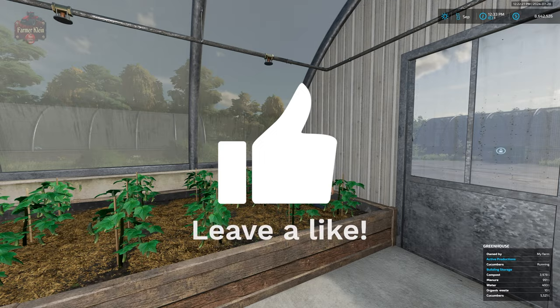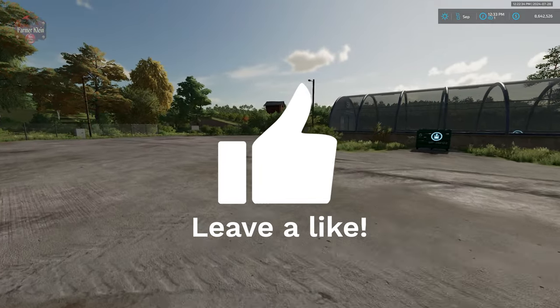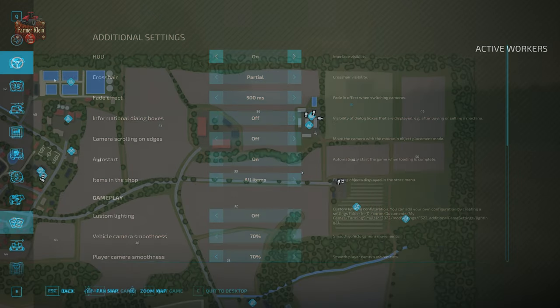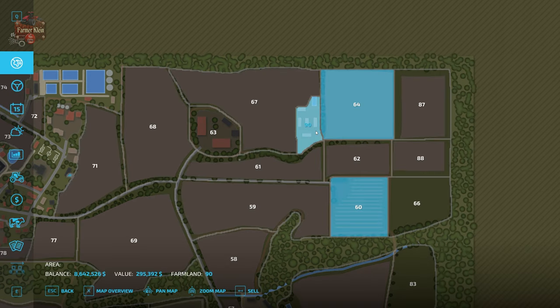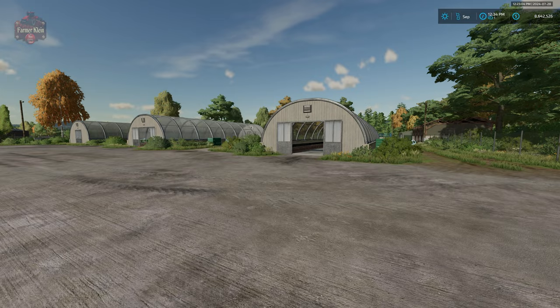Today we're going to talk about the greenhouses added in the 1.5 update. This map has four greenhouses located just north of our cherry orchard, between fields 36 and 35 at farmland ID 90. This area can be bought for $295,392, and once you buy this facility you'll find one, two, three, and four greenhouses.